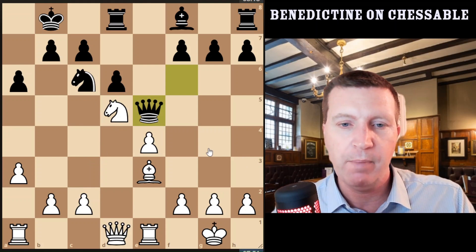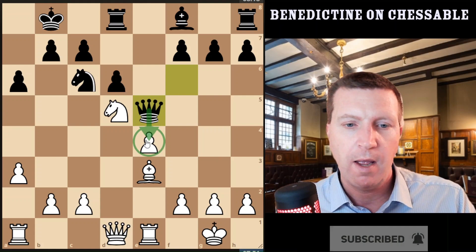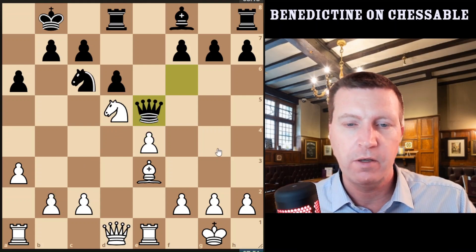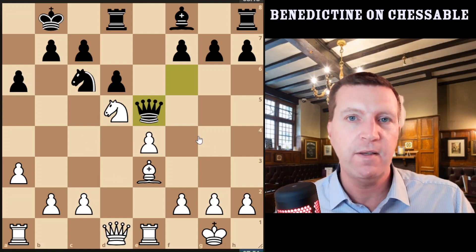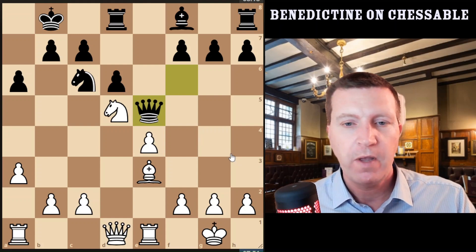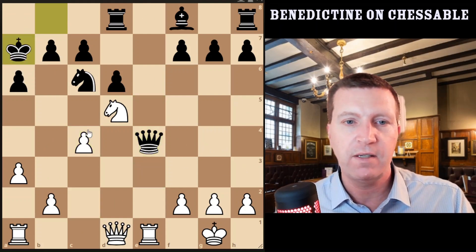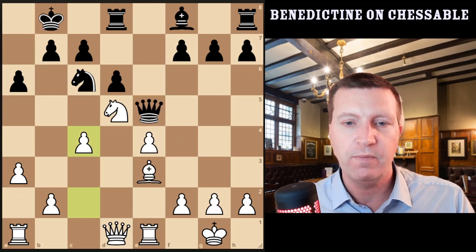Maybe white was thinking black is threatening this pawn and this pawn, so if I do this, I'll defend both of these. Obviously this is now defended, so in a sense that's kind of a good move looking at the threats in the position. However, most of them are ghost threats because a better move would be c4, cementing this square, or b4. After c4, black can't take this anyway — it's just a tactical refutation. So this pawn is absolutely safe.